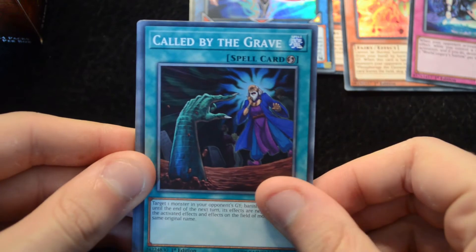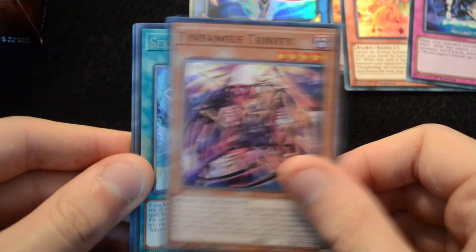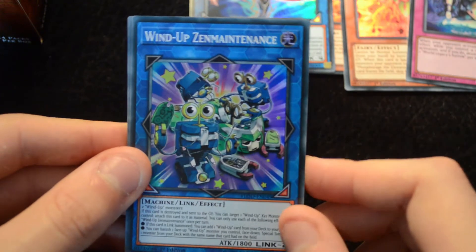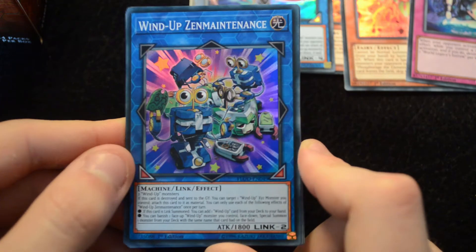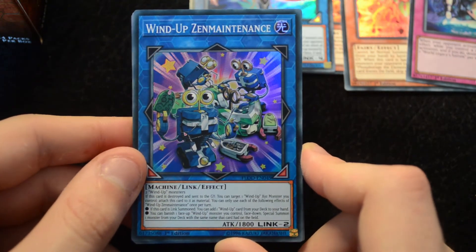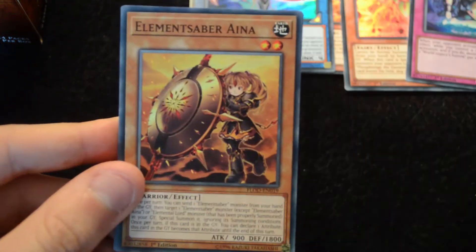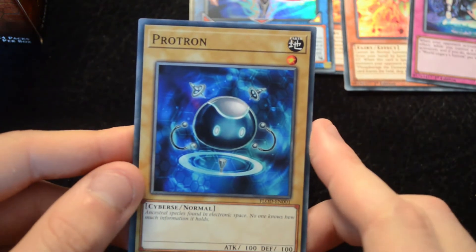And for the final pack: Call by the Grave, Avram, a Tindangle Trinity, another Secca's Light — a full playset of Secca's Light, that's really good. And then a Wind-Up Zen Maintenance — so no third secret from this box, but a really nice super, enabling Wind-Ups to do something a little more than they were capable of before, a really great upgrade for them. Trickstar Bloom, an Element Saber Aina, an Altergeist Pigseal, and finally a Protron.